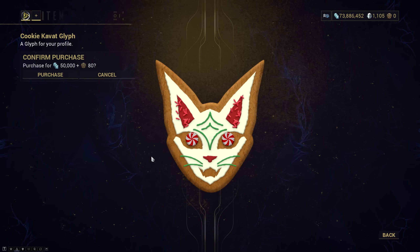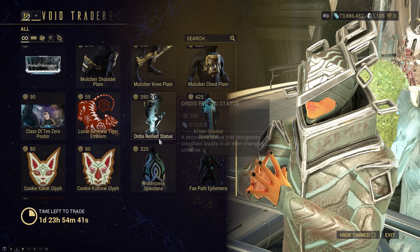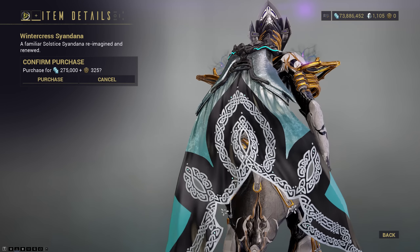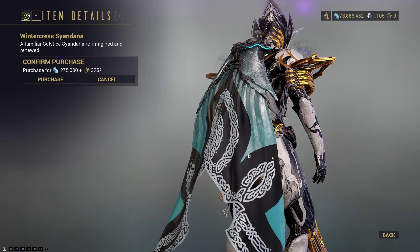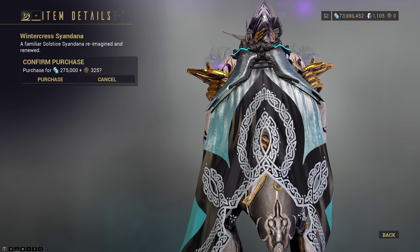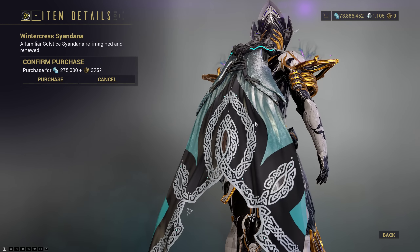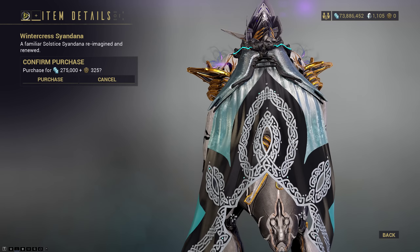We got our Cookie Kavat Glyph for the holidays, as well as the Cookie Kubrow Glyph. And then we have our Wintercrest Signadana once again returning for another visit. This is another really nice one — it has an interesting texture. I'm not sure how I feel about the shape of this classically used Signadana that's a little bit overused, but the cloth itself is really, really well made.